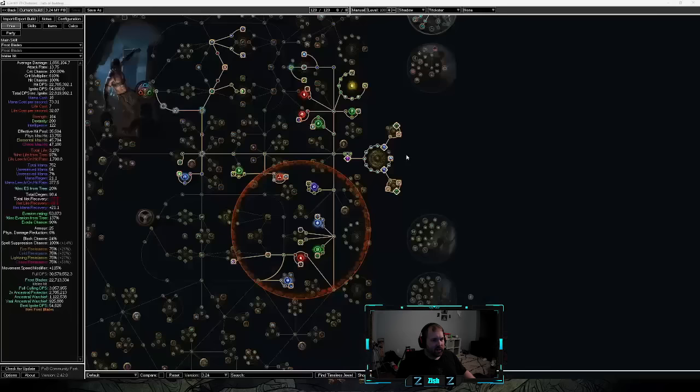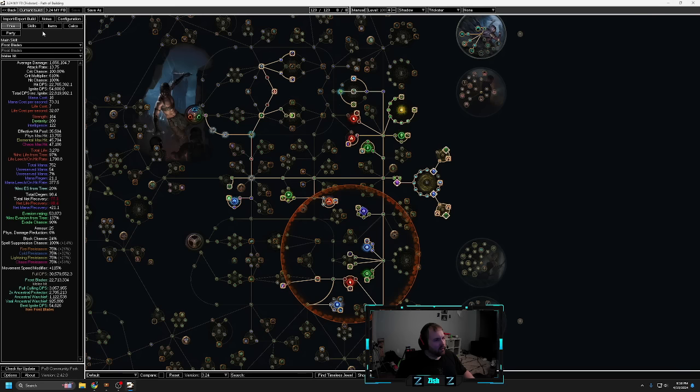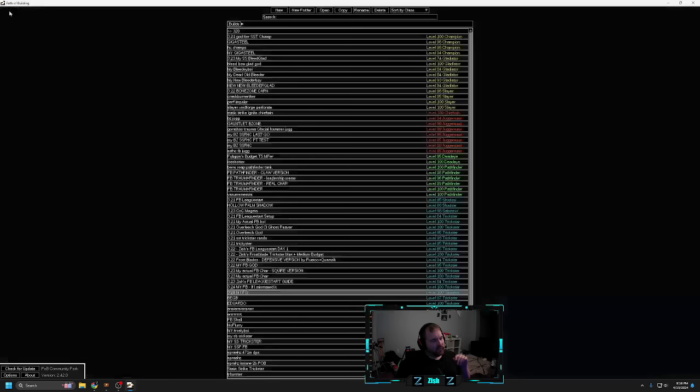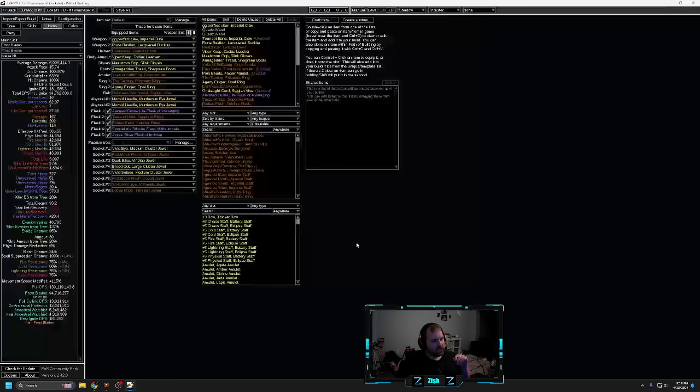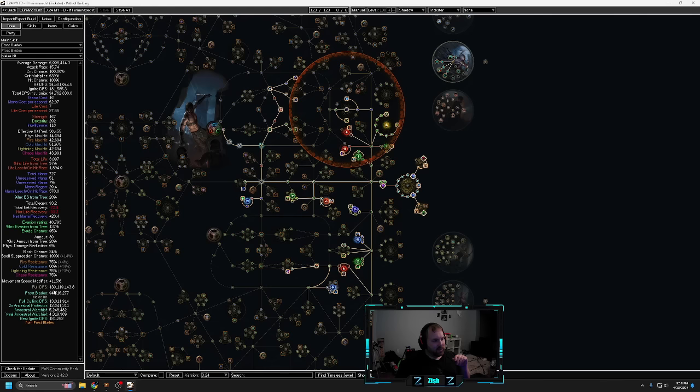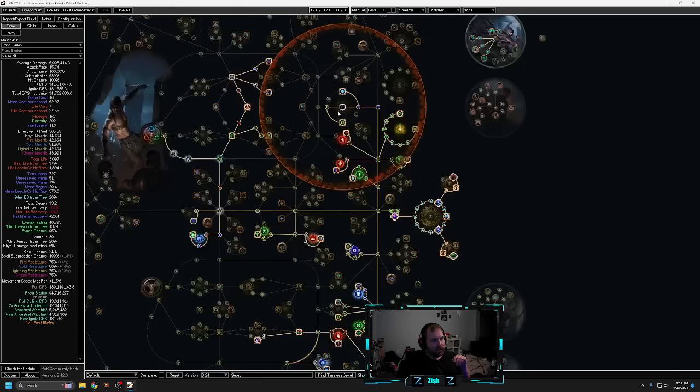So the build is pretty much done. I'll show you the POB where I'm at. I have about 30.5 million damage right now with my build. And the build is done, pretty much. I'll show you what I would do if I was in Trade League and I wanted to min-max this build. This is about as max as I can get it in SSF. But if I was in Trade League, here's another POB I made with what I would do to min-max it. I could get up to 130 million, pretty easily actually.